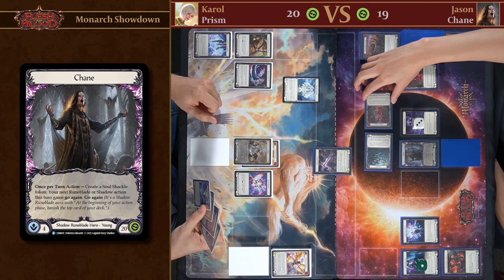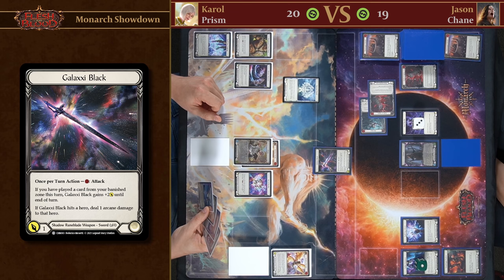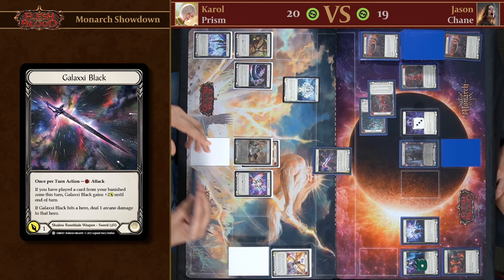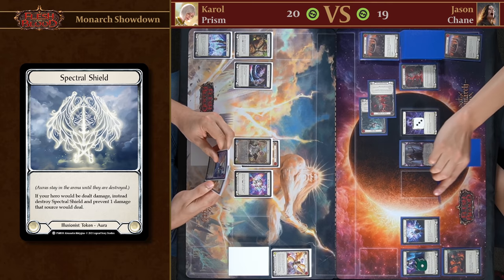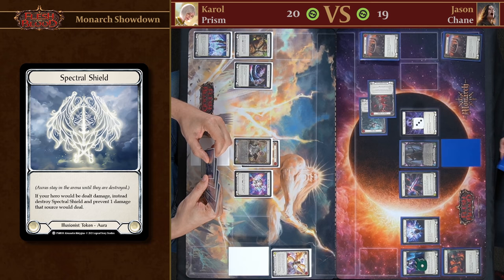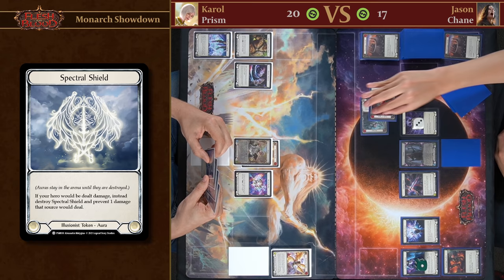We'll attack with Galaxy Black — it has Go Again, coming in for one. Dealing one here may not seem like a lot but now he has to choose between losing his Spectral Shield or investing another card. I won't defend. Now, I have some cards I can play from the banish zone but I'm choosing not to play them this turn — however that doesn't mean I avoid the debt, so I lose two life going down to 17, because I have two Blood Debt cards in my banish zone.